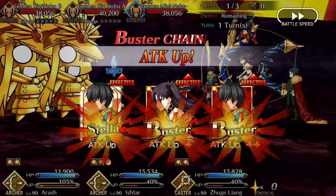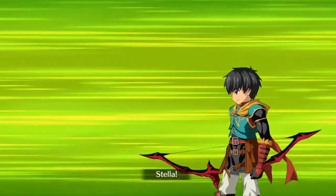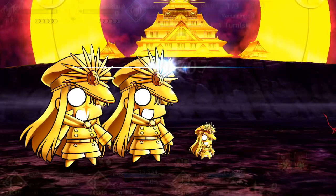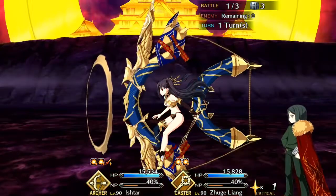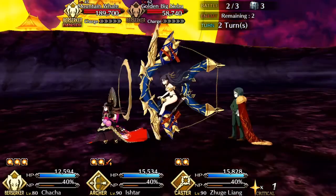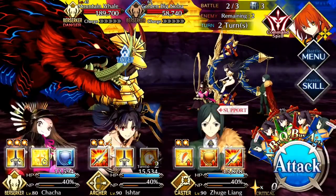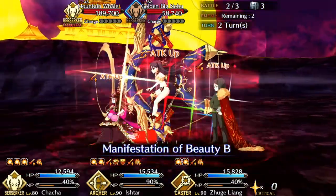I like it when a grind team kind of works together. I was using Kiara before, switching to Cha-Cha because Kiara just wasn't getting it done. It's not her fault — the only thing that buffs Arts to a high degree is Tamamo, and I don't like using Tamamo. Anyway, use this here — she has that 50% up, making it great.